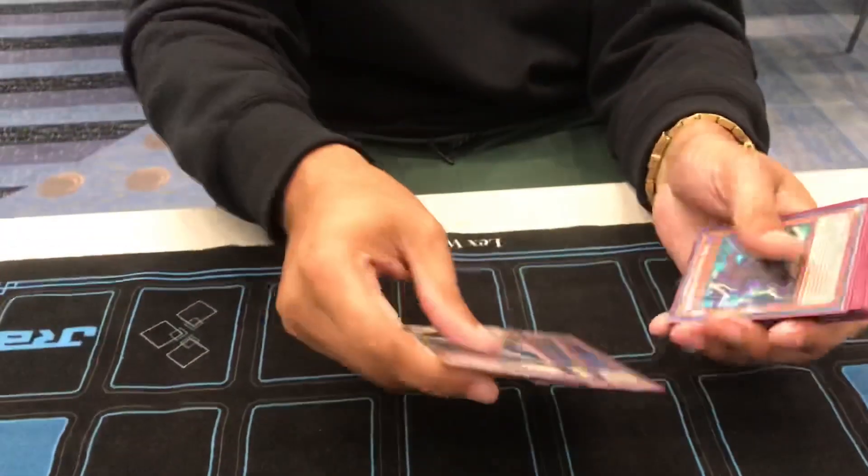We're here with Lex Wingate who got top eight with his 3v3 team, Fetty and Pat James, and he was playing PK. So how'd you do today? The only match that I lost was in top eight. All right, so this deck seems insane. Let's get into it, because no PKs topped yesterday.